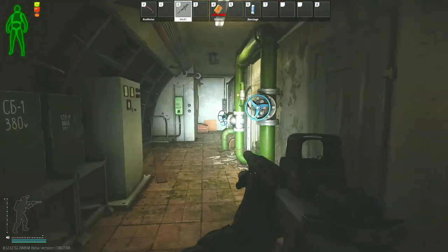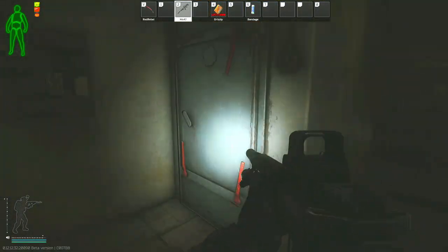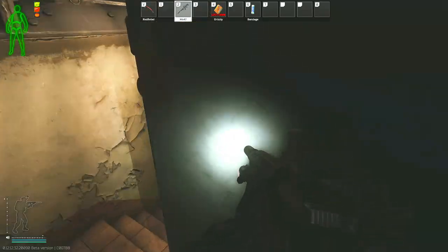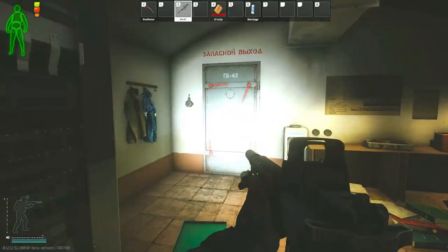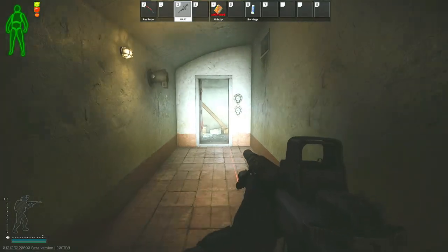As you're coming down to D2, the main thing is to follow the exact way that I'm going here, because there are a couple of different pathways that you can get lost in. But essentially this is the fastest way to get down to D2 and not get turned around.